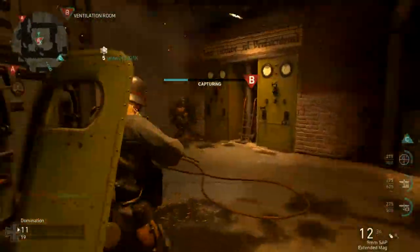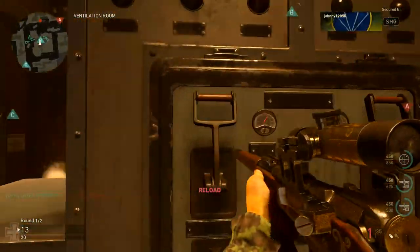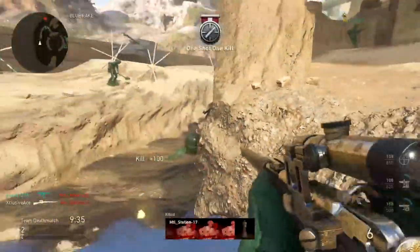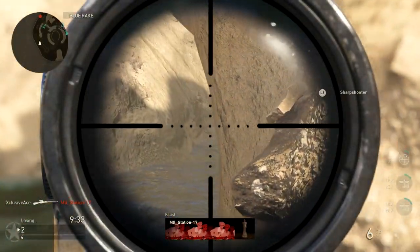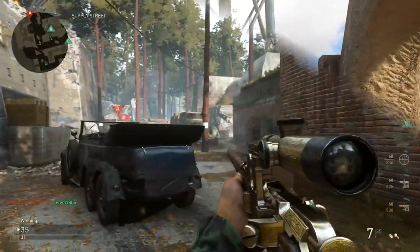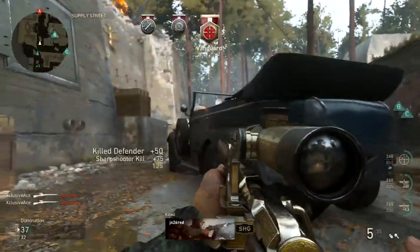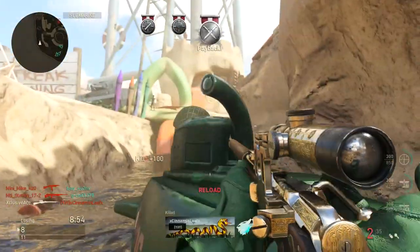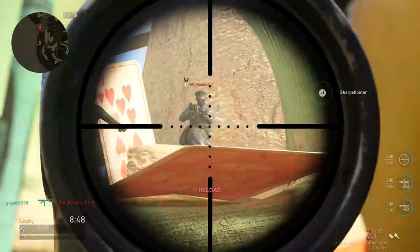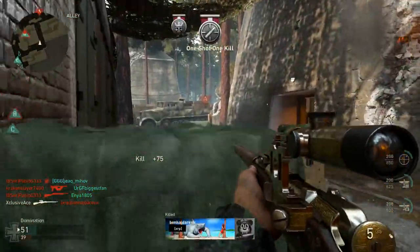Now let's get into my preferred attachments. First up, ballistic calibration — this is pretty much a must-have for me because that idle sway is so high and you don't always have time to hold your breath, so it's nice to cut down on the idle sway. Next, FMJ — I like using FMJ because I tend to use this as a more traditional sniper rifle. It's not the greatest for quick scoping due to the slower ADS time, so I hang back more often, which creates more opportunities to shoot somebody through a wall. Aside from that, extended mags is usually my choice, but rapid fire wouldn't be a bad option either.